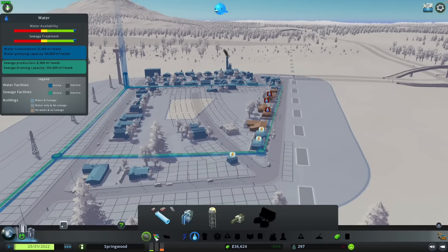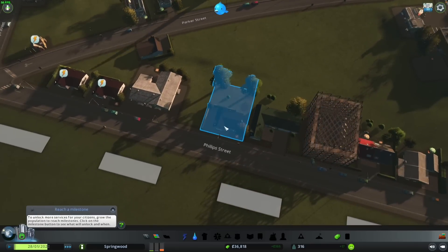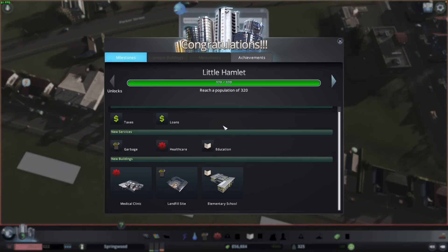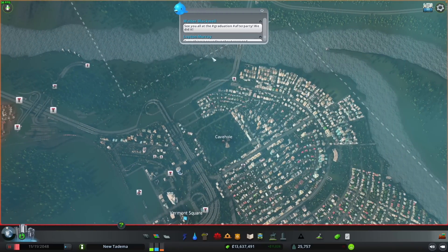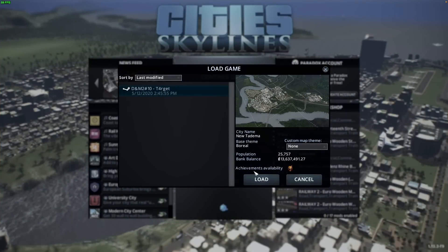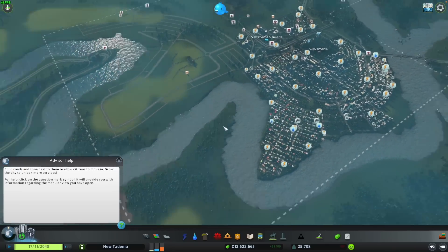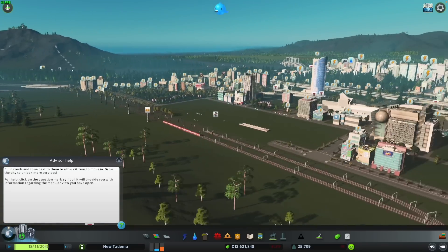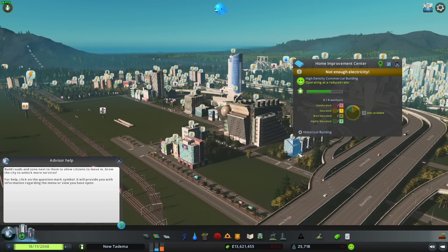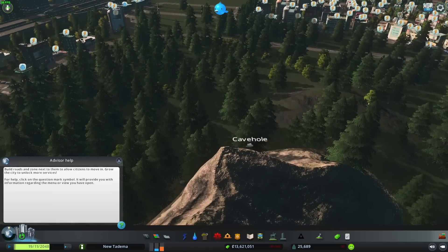The next game is Cities Skylines, which was also requested a lot in the comments. I'll be honest — I don't know much about how to play it properly, so instead of building my own city from scratch I've downloaded someone else's map. I'll leave a link in the description to the Steam Workshop page. I'm running this at 1080p with all settings cranked to the highest. This map has a population of around 25,000, and from the overview we're getting about 40 to 50 frames per second. Getting closer drops the frame rate a little due to rendering all the smaller elements. Cities Skylines players, please leave a comment and let me know if you think this performance is good.